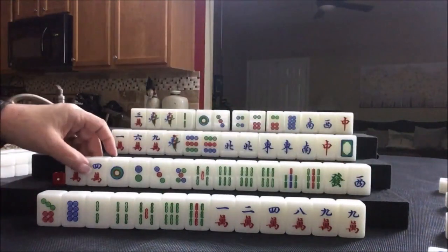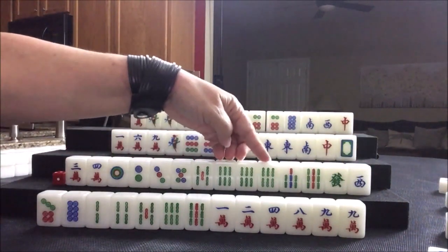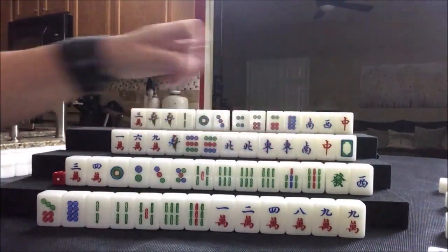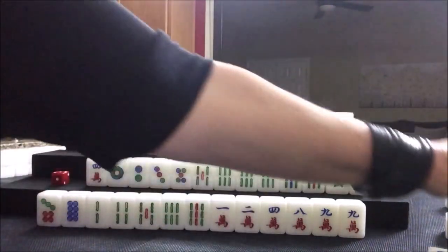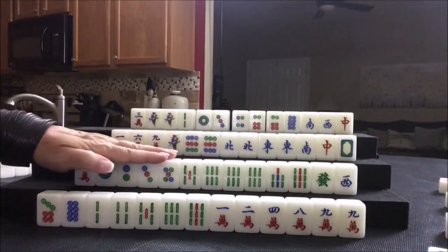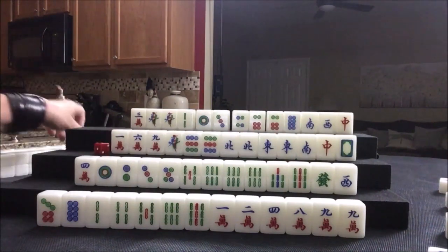Six dot, we're going to draw. West — that could help them get to a half flush. We have a pair, and potential pung, potential chow, potential chow, potential chow — one two three blocks. Let's get rid of the three crack. We need to get to 3 faan somewhere and a half flush will do it, but they have a lot of discards.